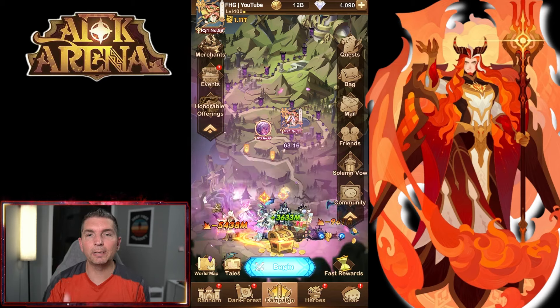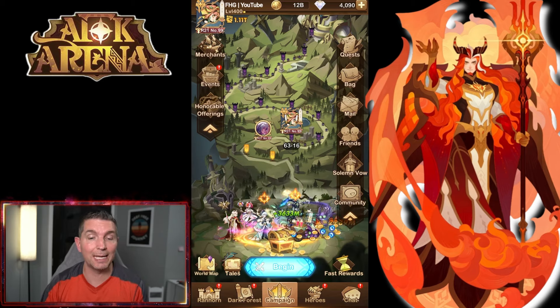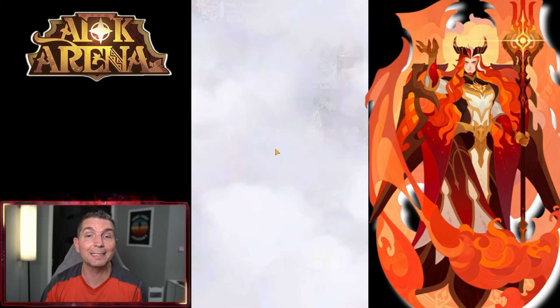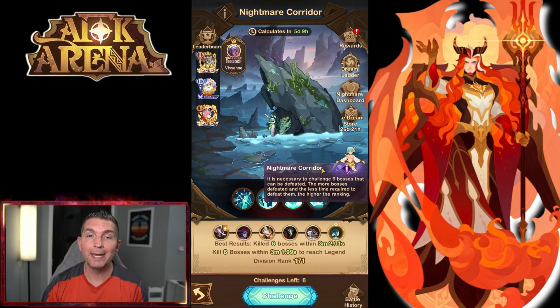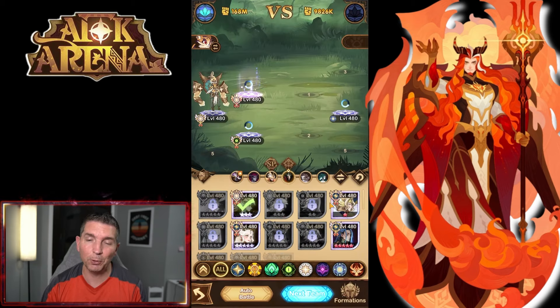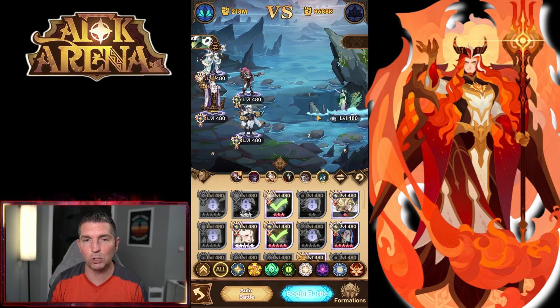Hey guys, welcome back to some more AFK Arena. Today we're back on the YouTube account, we got another 4,000 diamonds in here. We did get a reset on the nightmare corridor, which means we have a new boss. I want to go through here and show you the four-man team that I actually defeated this boss with. I believe it's called 'Darkness Rising' — I forget the exact name — but looking at the four-team I used, it was actually pretty easy, a pretty basic build. We went in with Rain and Jerome.